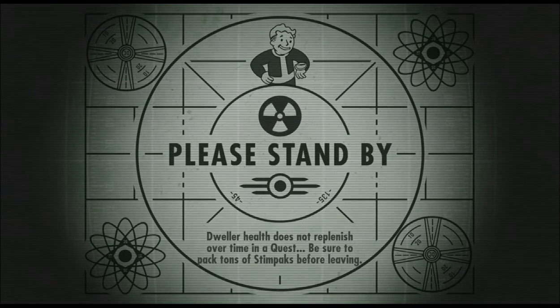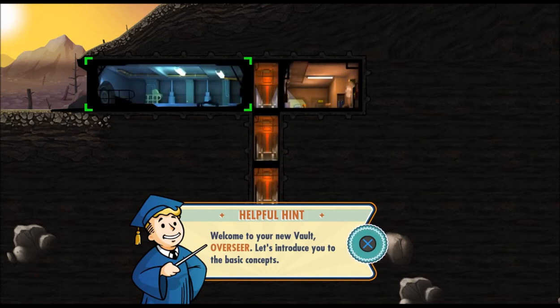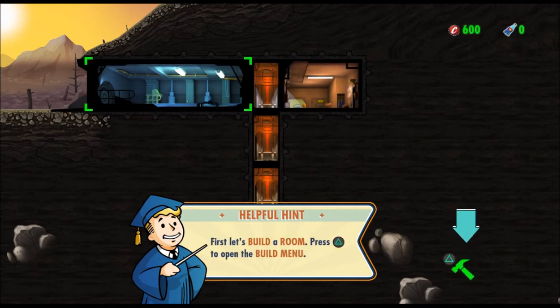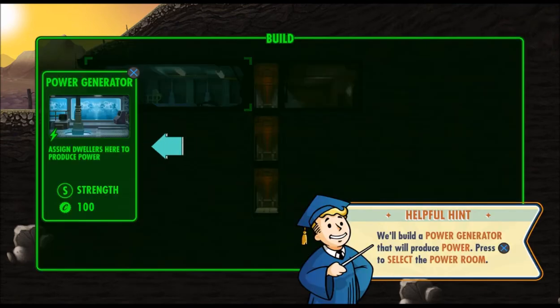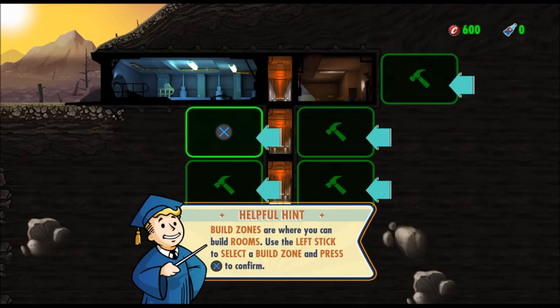What we might do is there are trophies — there are a list of trophies. Welcome to your new vault, new vault overseer. Let's introduce you to the basic concepts. The triangle will do the thing. We'll see how well this all works.